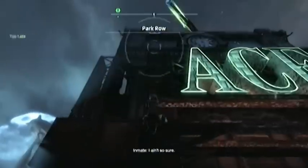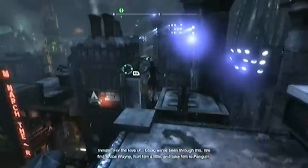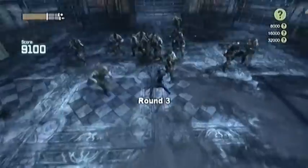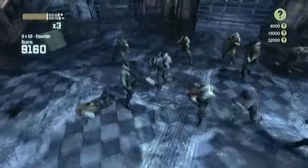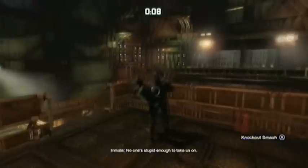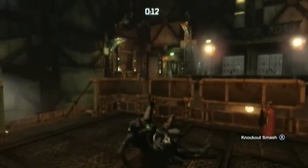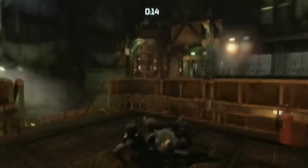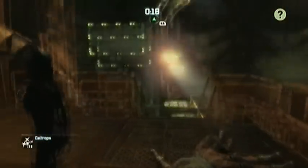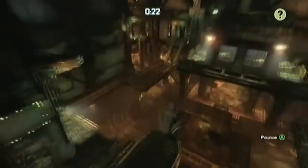Let's compare this directly to the Catwoman DLC. Catwoman had her own way of navigating the landscapes of Arkham City. She had a very different fighting style in that she focused on speed as opposed to brute force. She came with a limited set of gadgets, but they were all unique to her, and she had an uncanny ability to hang from ceilings. When going back to playing as Batman, you didn't need an adjustment period — you could happily flip back and forth between the two.